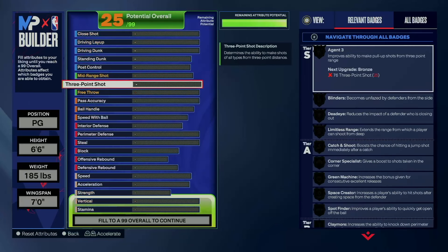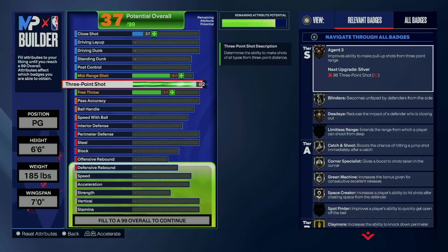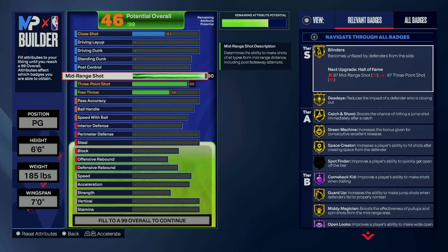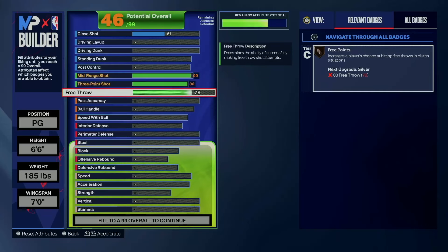We're going to start off with the 3-pointer. I was going for more of a shot creator type of player for my Devin Booker build, so I tried to make this mostly to play like Devin Booker — at least I played like that on him. We're going to go with an 86 3-pointer to get silver Asian 3s. And of course we're going to max out mid-range to a 90, so maxing it out with a 90 we get all our badges on gold. We're going to go 80 free throw.